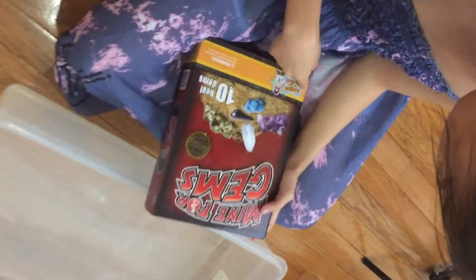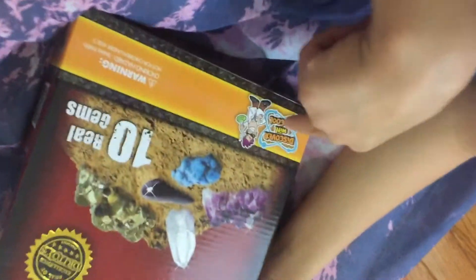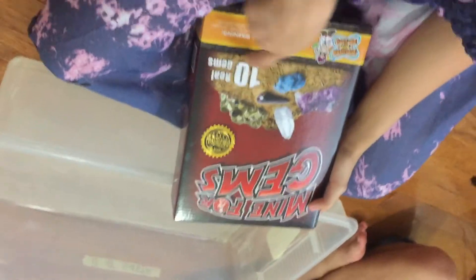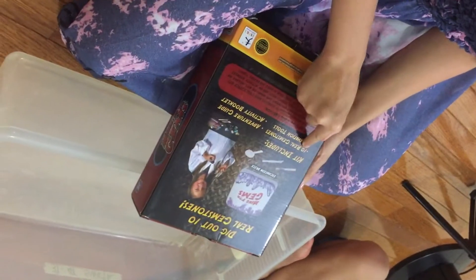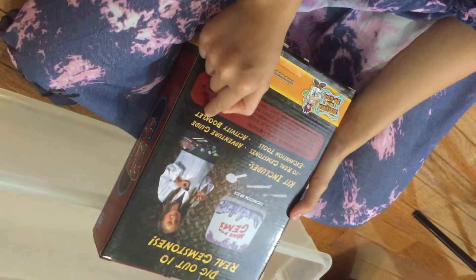So we have the Mine for Gems thing, discovered by Dr. Cool, and it comes with 10 real gems. The kit includes 10 real gem styles, excavation tools, adventure guides, and an activity booklet.